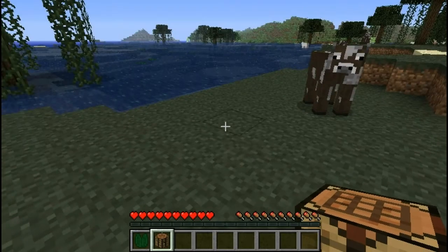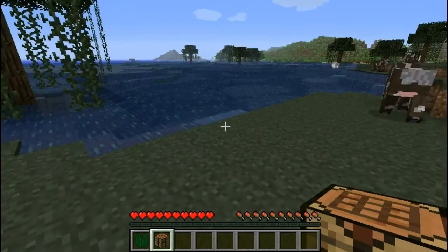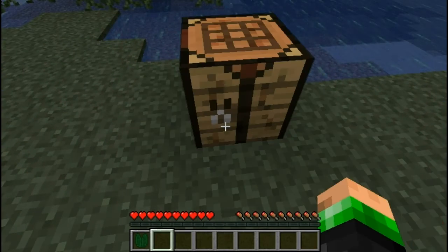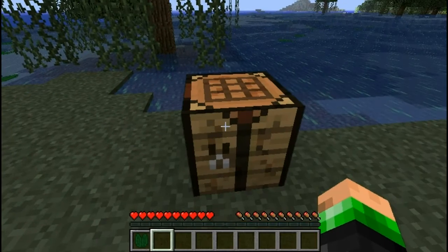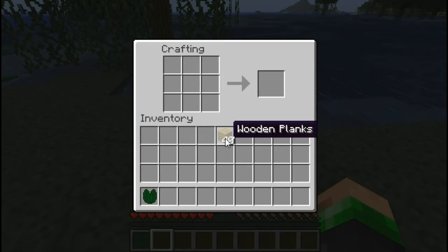You hit I again to come out of your inventory. I'm right clicking to plunk that crafting table down right here, and you can right click it to access it. The controls on this game are really simple.